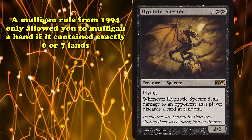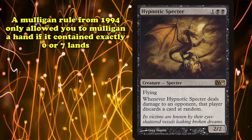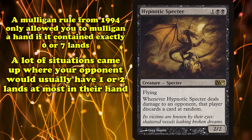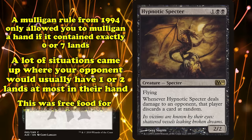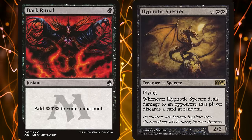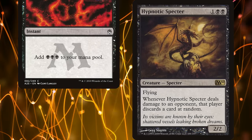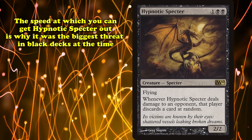The 1994 mulligan rule only allowed you to mulligan a hand if it contained exactly 0 or 7 lands. This meant that there were many times where your opponent would be forced to keep a 1 or 2 land hand, easily preyed upon by Hypnotic Specter. You could use a Dark Ritual to play Hypnotic Specter on the first turn and start forcing discards before your opponent had even made their second land drop, making it the de facto low-end threat for basically any black deck at the time.